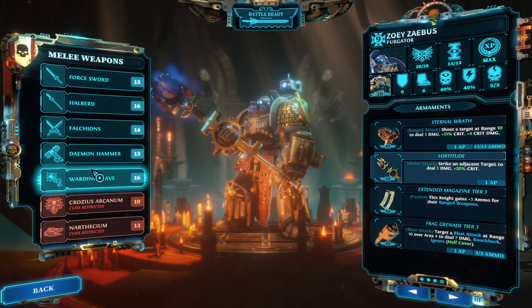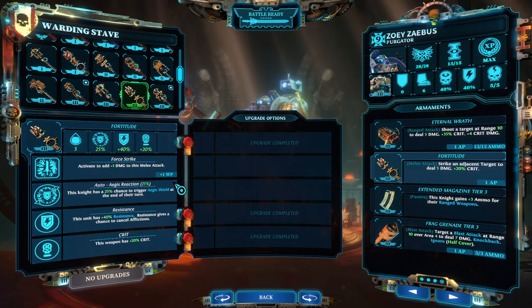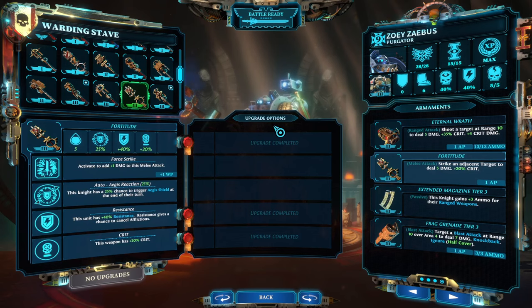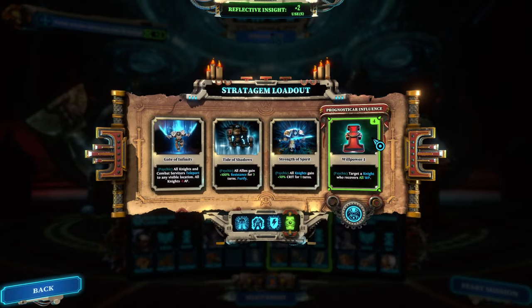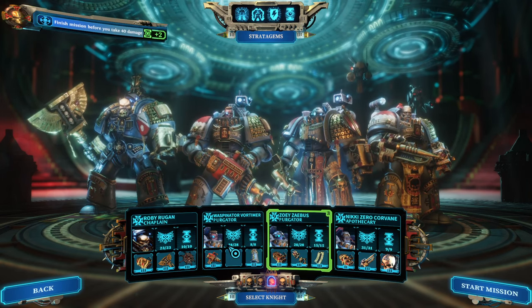For the melee loadout I'm rocking Fortitude, which gives a 25% Aegis chance — plus 40 is 65% — and very good resistances overall, so it's a well-balanced character. I recommend also running the stratagem for willpower refill, because that basically makes it 30 will points.